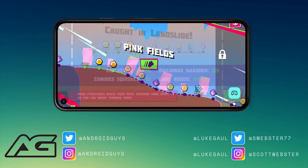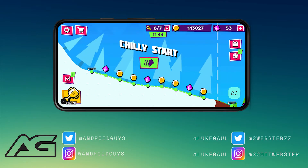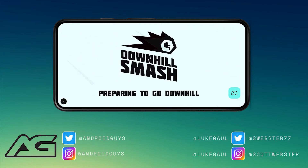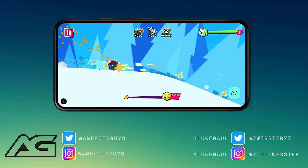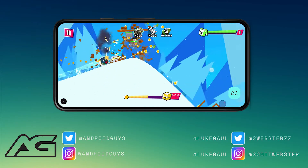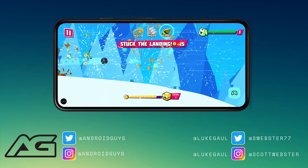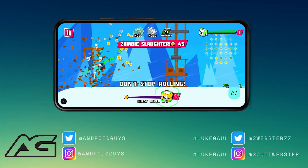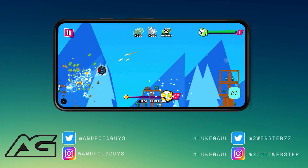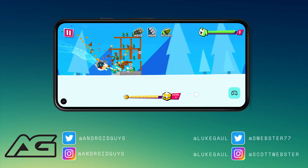You accumulate coins based on distance traveled each run, and you can also collect coins as you go through the level. Those coins can be used to improve your boulder vehicle — things like leveling up the engine, the mass or weight, and the weapons. When you hold down, it fires a machine gun spray, but when you lift your finger, it shoots a rocket — a missile.